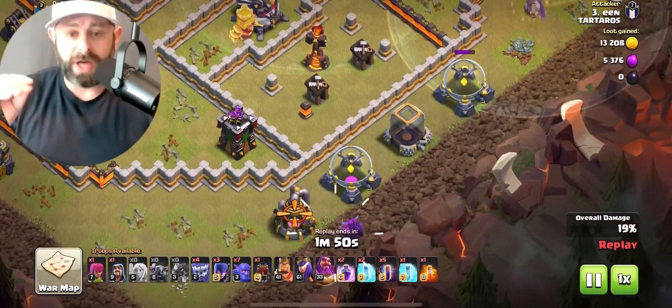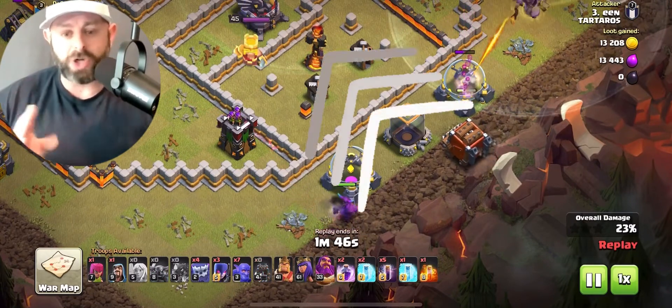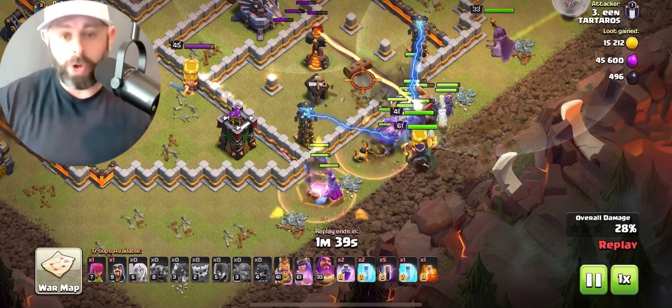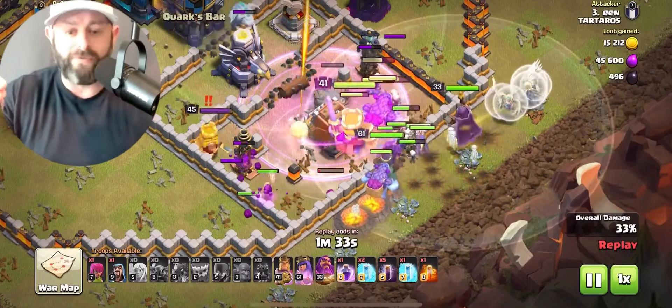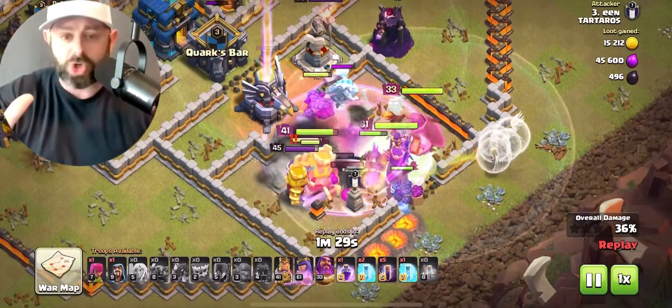The Grand Warden is pretty much done funneling at the top, so here comes the P.E.K.K.A. to make sure everything goes straight up the middle. Then he dumps everything in — here come the Yetis, here come the Witches, the Bowlers down behind that, the Heroes behind that with the Warden. He's going to rage right on top, right before we get to that Eagle.